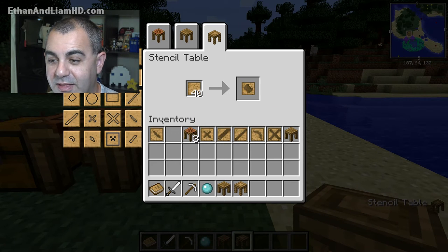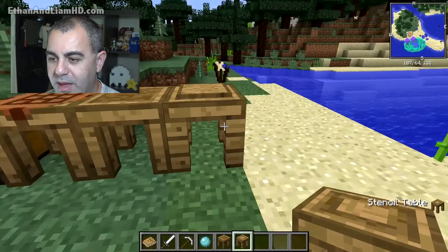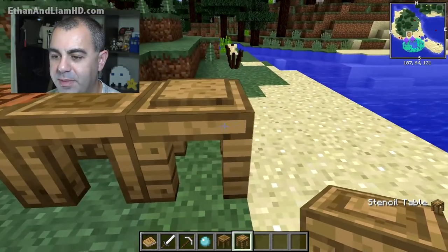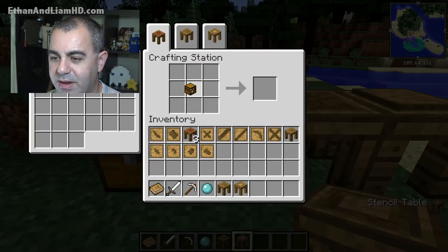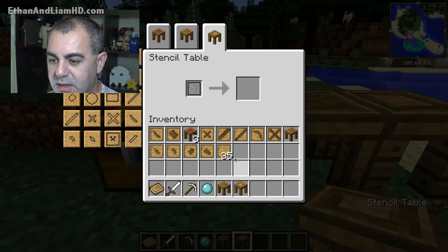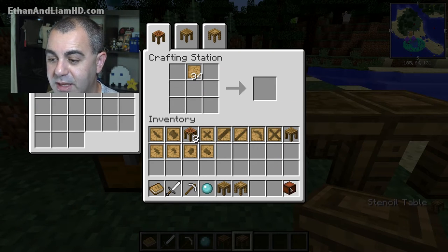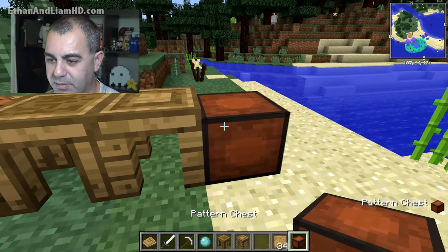Let's make a bit of everything here just so we have it — the little hammer piece and all the other items to build with. We're going to be making stuff out of wood to begin with, though you can make it out of most anything. We have all these stencils. We need a way to keep the patterns, so we can make a pattern chest — grab a chest and put it on top of the stencil table. There it is.